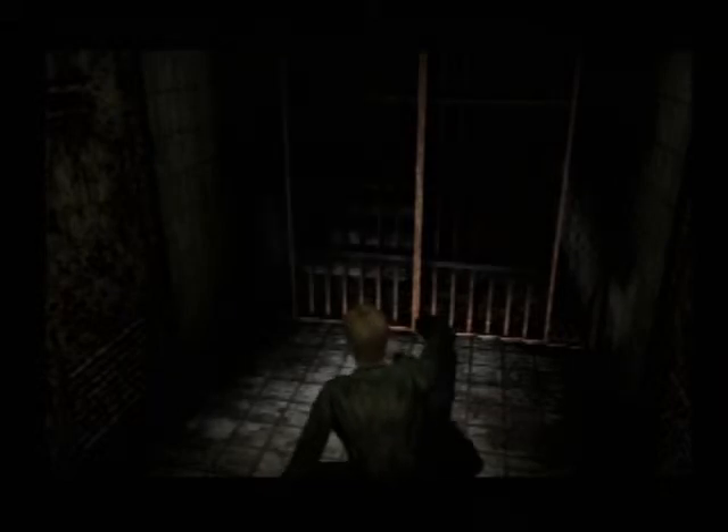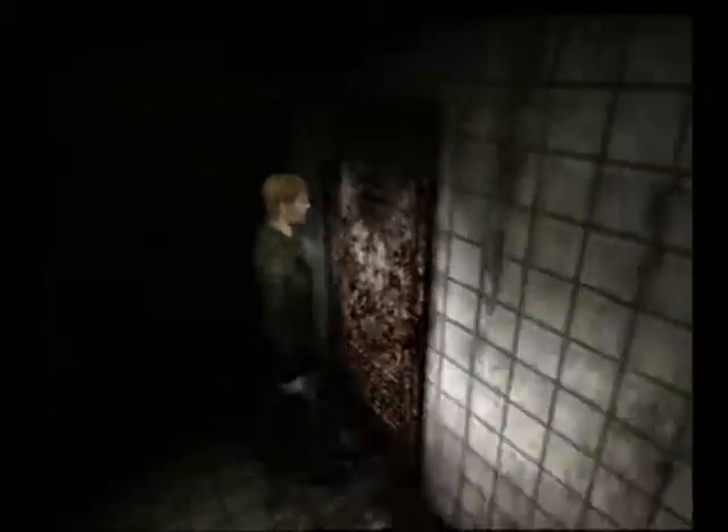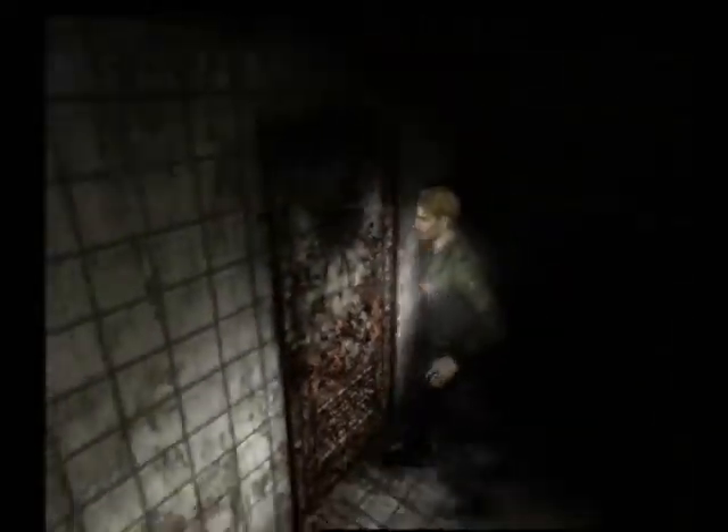Alright, so this is what — number three? The third hole we're going down? Tons of stairs. Jump one, jump two, third jump, fourth time I guess that we're heading downwards. Where are we now? Does it say? Basement. Not actually much here. I'm guessing there's only gonna be the one way we can go, and that's probably through here. I'm glad I just saved, at least.